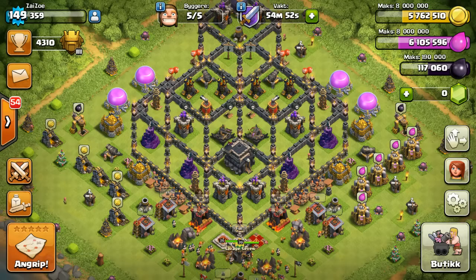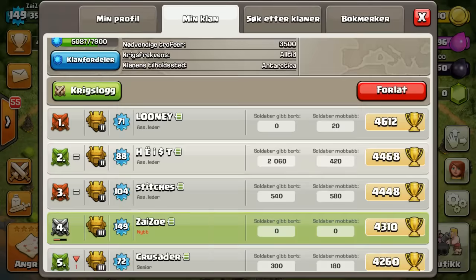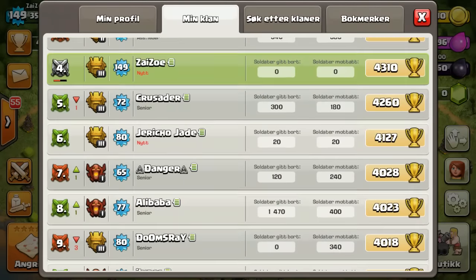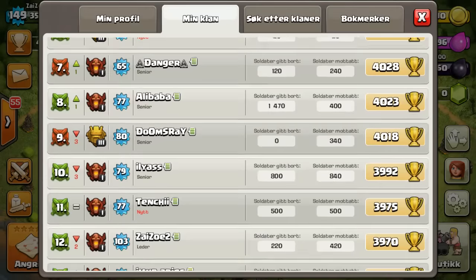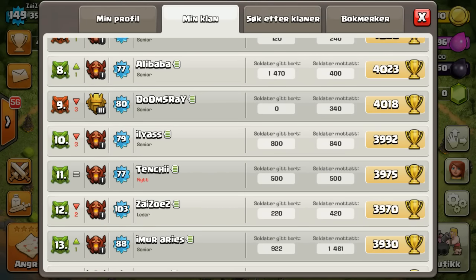Hey everyone, Zazo here, welcome to another video — just inside Savage 7, 39,879 clown points. Of course I'm in there so it adds up, but you can see Danger headed back up.